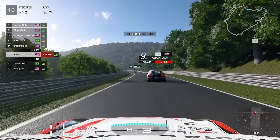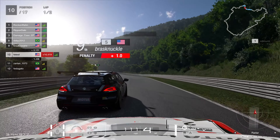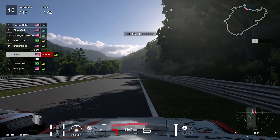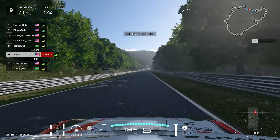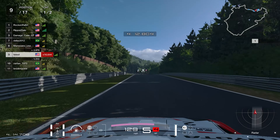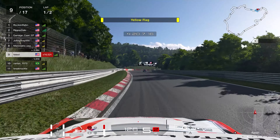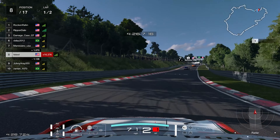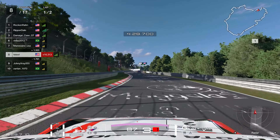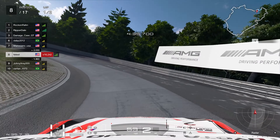Into the top 10 with a lap and a half left. We attempt the outside of a Scirocco - side by side, he pushes us onto the grass but we somehow keep it straight. Into the left-hander we let the Brazilian through as well, finding ourselves in P9. Fast forward to the carousel for the first time - a Scirocco is spinning ahead under yellow flags and we get around him, up into P8.